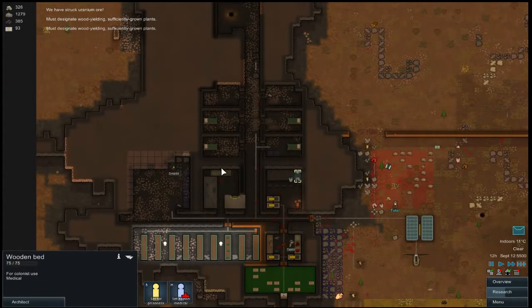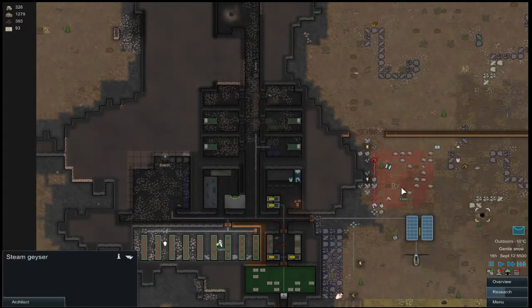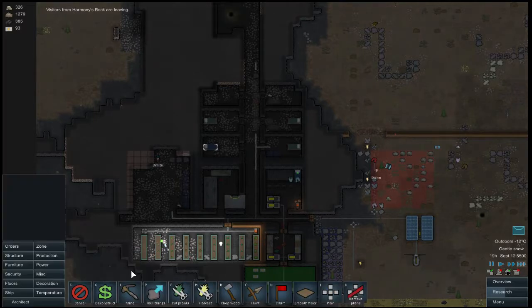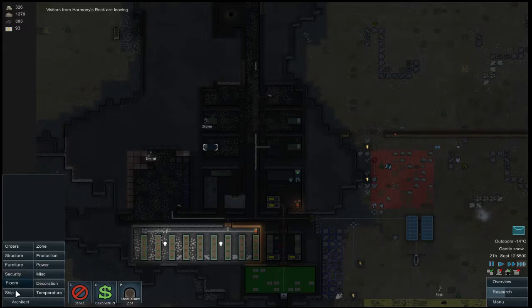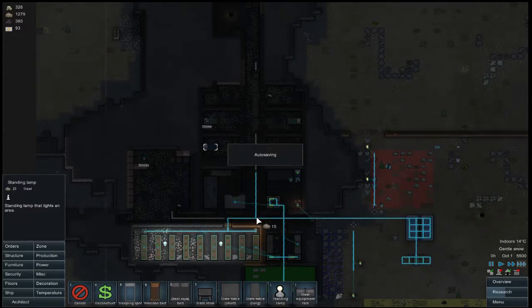I'm going to get rid of this medical bed and make another one — we'll make this one the med bed. How does everyone feel about their bedrooms? It's ugly and it's dark, but no one has slept in cramped quarters or anything. So let's make this a medical bed and get some lights in here since they're whining about lights. Let's find a lamp — we can put one probably right here in the middle. That might be enough for everybody.